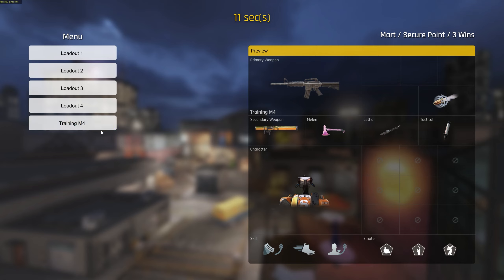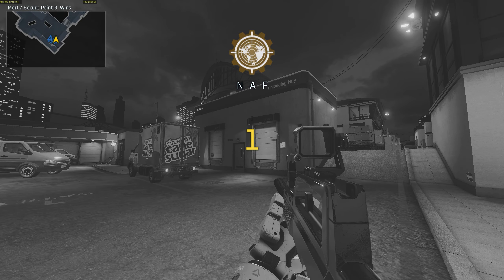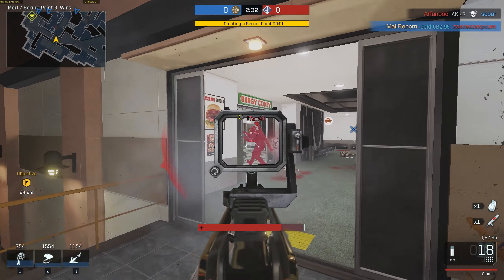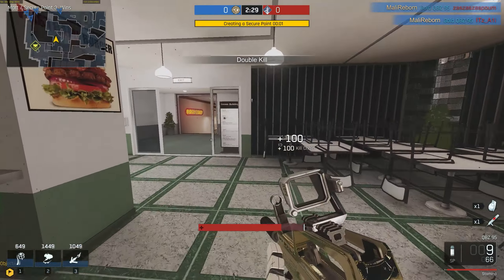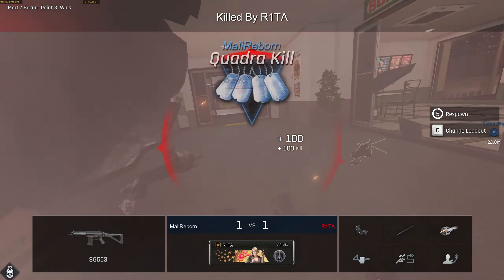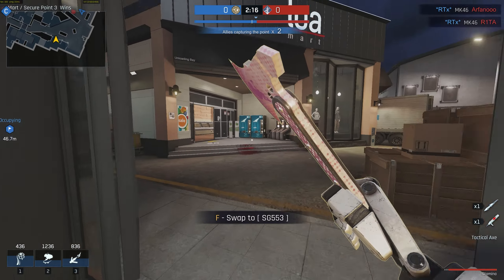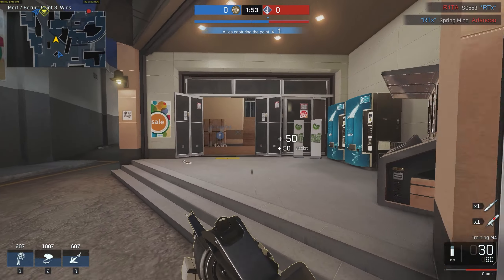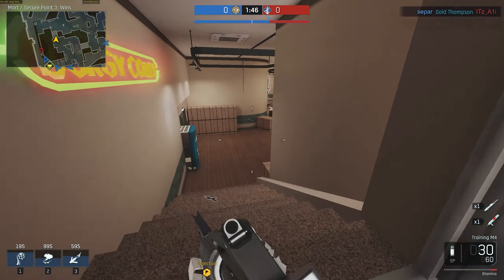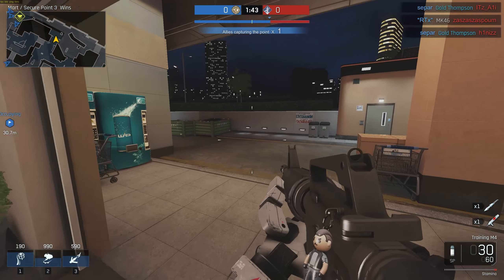Today we are going to play with a Training M4 loadout in Ironside. As you all know, you can't put any attachments on this weapon, so we are going to use it with Quick Reload, Double Time, and Quick Recovery. I failed so we have to wait till our next life — a quick quadra — and now we can use the Training M4. It's really funny to use this weapon; normally nobody is able to use it except when your weapon breaks or you need to repair it, but I found a way to use it freely.